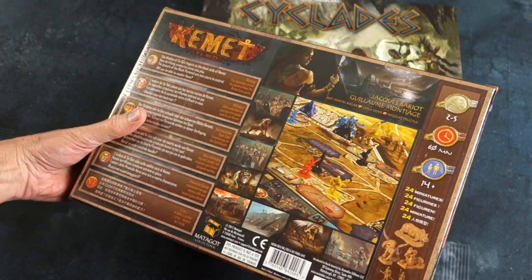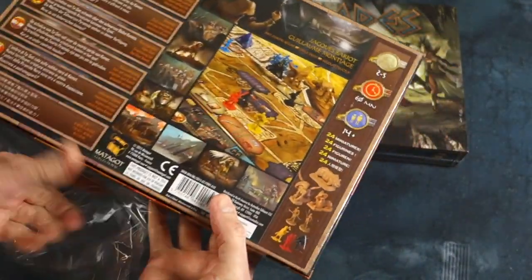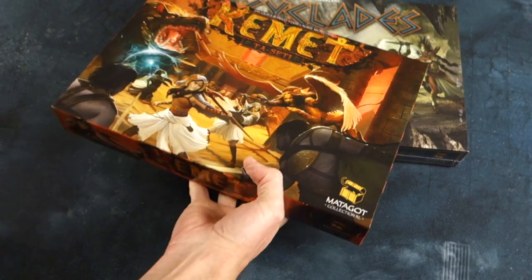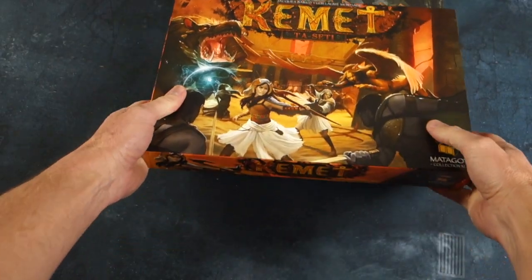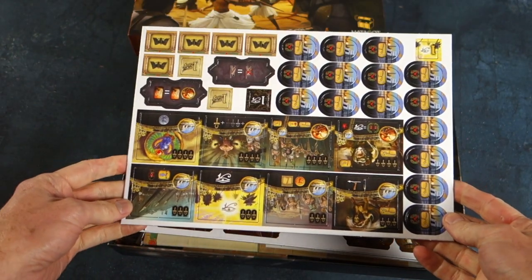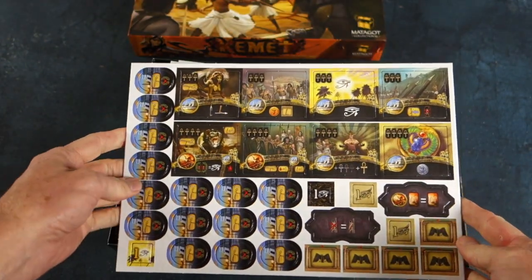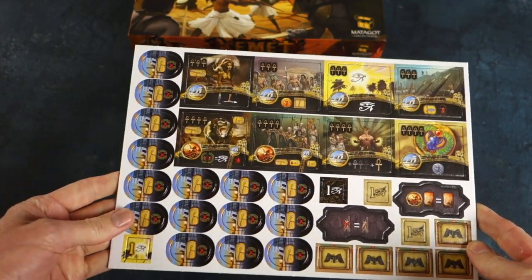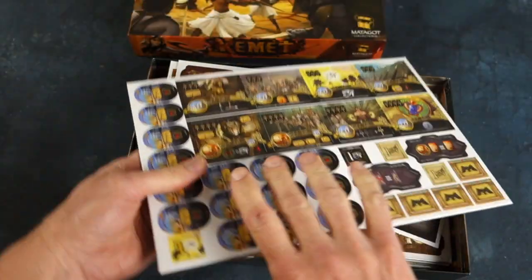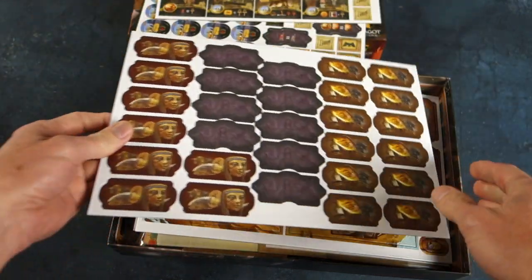Here it is and it's full of miniatures and extra stuff. Let's check it out. We're starting off with some counters, and as you can see there's a whole new set of tiles here — player tiles, power tiles. These are the black ones. That should be interesting and should shake up play quite a lot. Great artwork as usual. Love the design of this game.